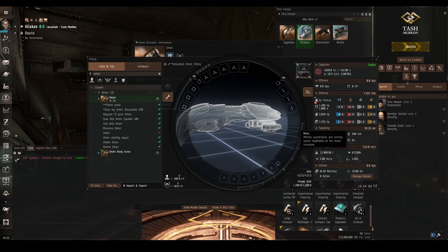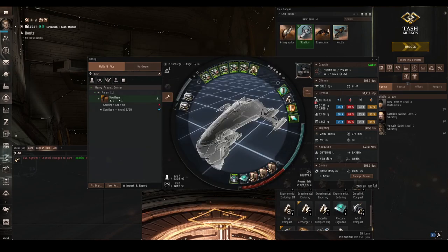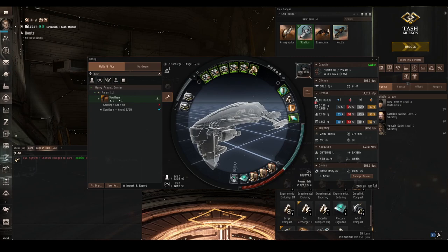As always in EVE Online, this comes with a ton of exceptions and caveats. For example, I've broken that rule myself. If I show you this fit — which is a Sacrilege — the armour icon is in the ship characteristics, it gets a 4% bonus to all armour resistances, it has more low slots than mid slots, and it has really strong armour resists and over double the armour hit points than it does shield. But having said all that, I've made this ship into a shield tank. This is because it was created for one specific site and for my specific skill levels, and all of that necessitated this fit being shield instead of armour. So that's one of the exceptions.